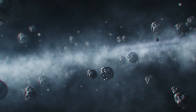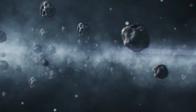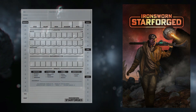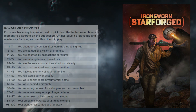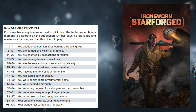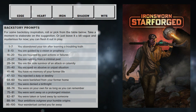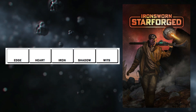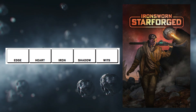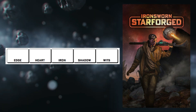With our universe truths established, let's talk about our character and character creation. This is the world our character will find themselves in. Starforged will have you create your backstory before you do anything else with your character. This is useful as you might want to know what you'll be doing and why before you select attributes that do not mesh well with that background. Every last attribute point matters in the Starforged system, and these are values that will not change over time. Your character will grow and learn, but the base attributes are static — choose well.